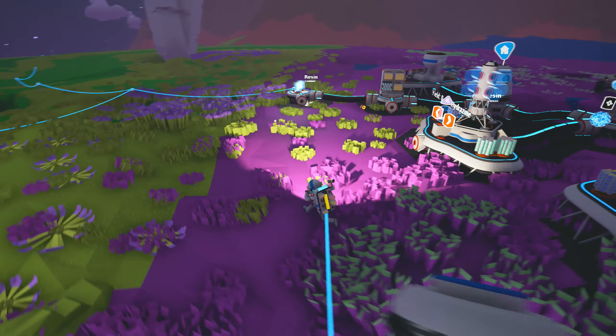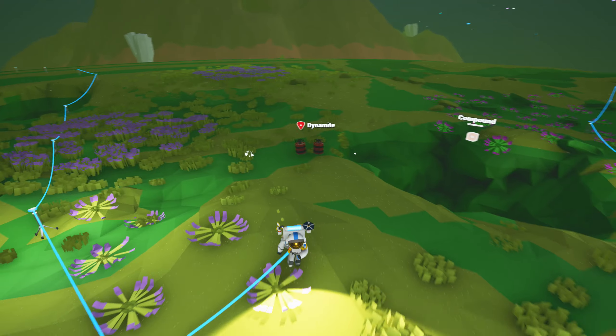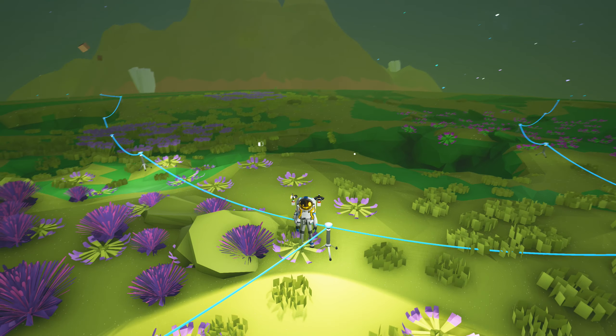In the world there are now nine new types of discoverable wrecks, and that includes collectible items that are within them, so there's now more to search for in the environment.